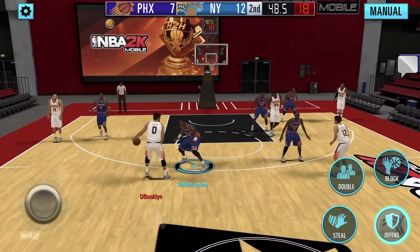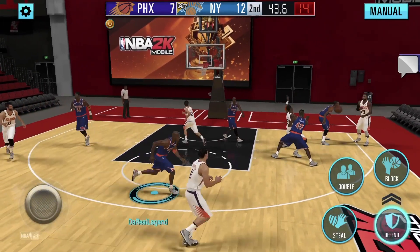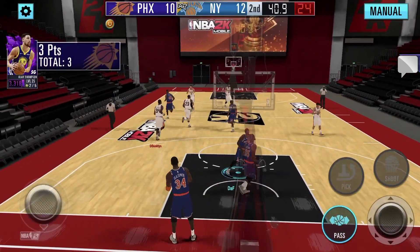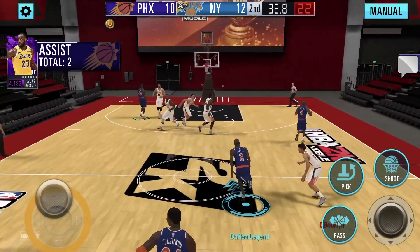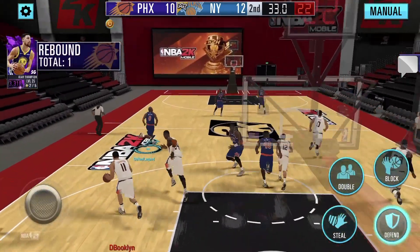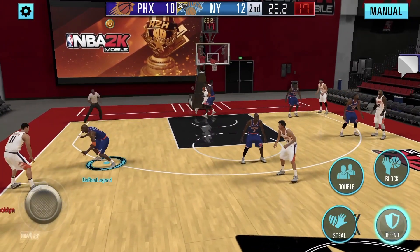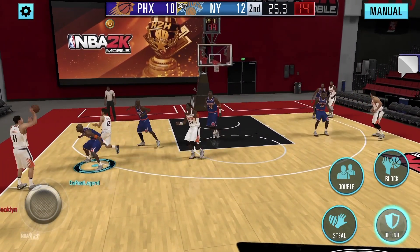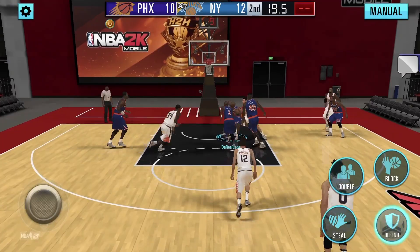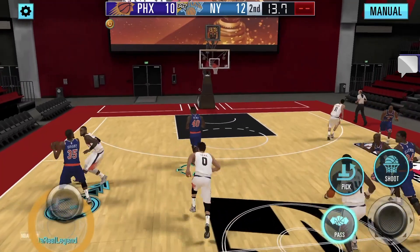I've been playing with Durant for a long time already, I got his form down. Ever since I got him in the Rookie of the Year pack, he's been in my lineup. Good shot from Clay Thompson — that's another player you can't leave open, that was dangerous. Oh Kobe, there we go. I'm still getting used to that slow mechanic, but he makes the shots — that's why I do like him on my team. Good rebound, let's go, run that!